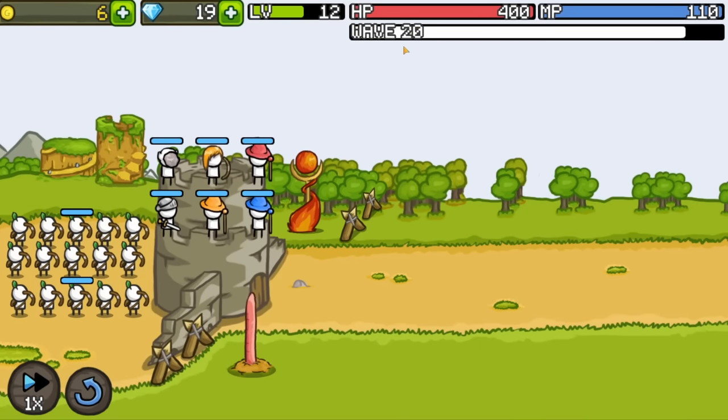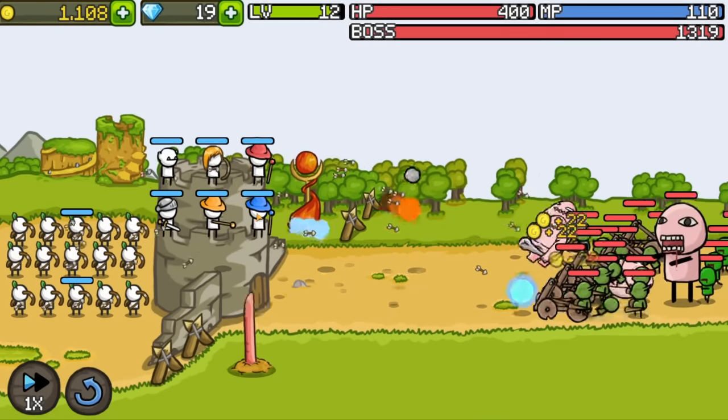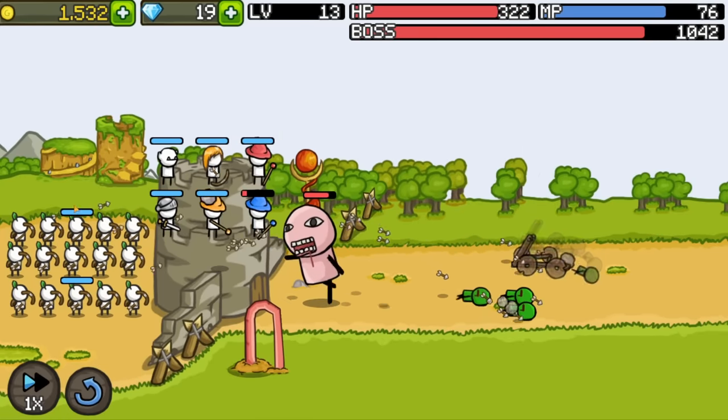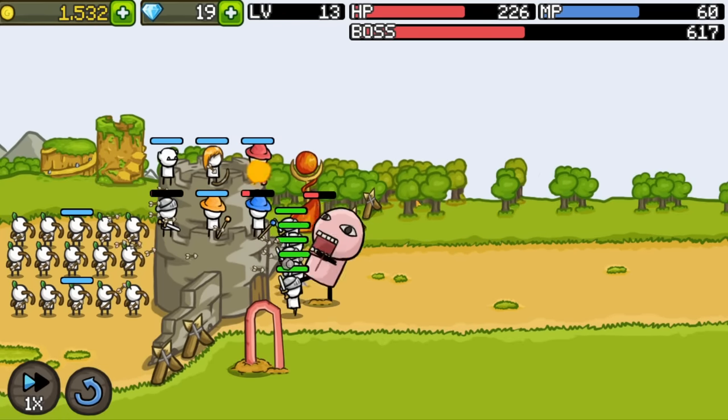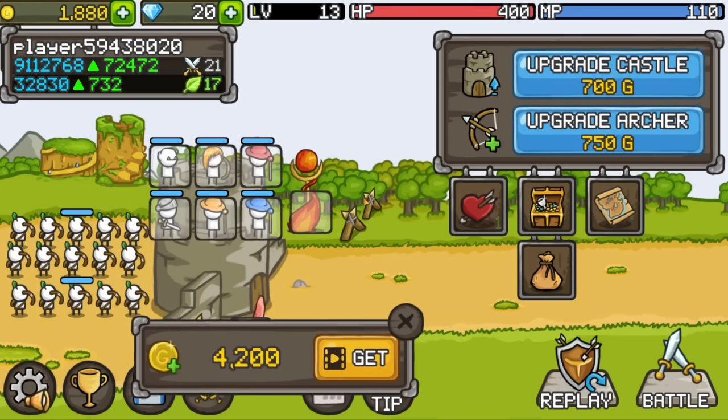It's wave 20, and once the boss shows up we can freeze all incoming enemies. There's the big boss — it's a wish.com titan. Let's freeze... it froze everybody but the boss. Well, that's fine — let's send the knights after them. The boss took the tower down halfway but we still win.